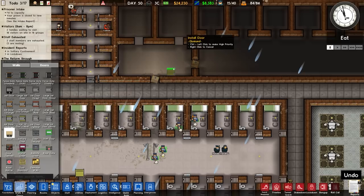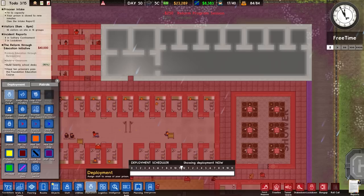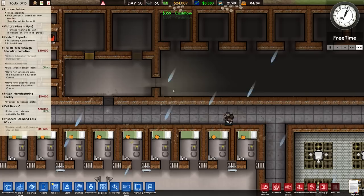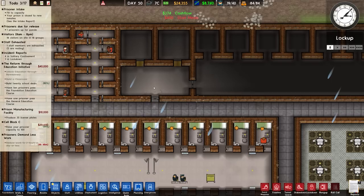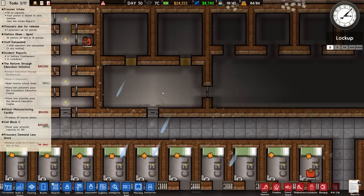There's no reason to have heavy doors here since staff have already passed through the security checkpoint. Going to deployment - setting those rooms to protective custody. I don't want to mark these as cells before the doors are built, otherwise prisoners will immediately get assigned here. Now the doors are in - marking those as protective custody, setting max security, and access only so you only enter if absolutely necessary.